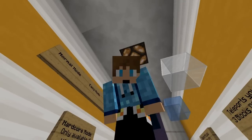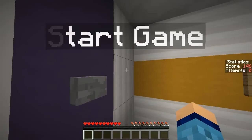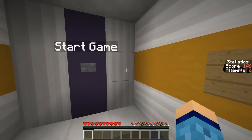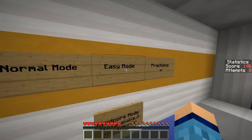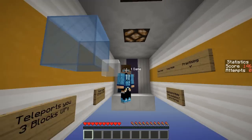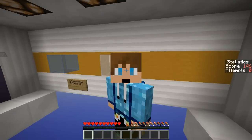Hey guys, Jason here and welcome back to another Minecraft video. Today we're going to be playing Light Rush by Unforgettables on the Minecraft forum, and we're going to take it to the next level because this parkour map has a platform that moves beneath your feet and it's pretty intimidating. So let's go ahead and start the map. If you guys enjoy this video, be sure to smack that like button down below. Thank you guys so much and let's begin.